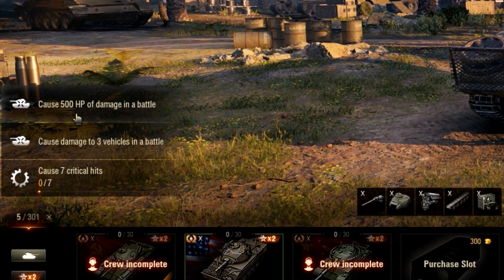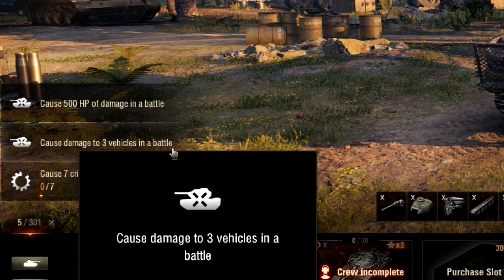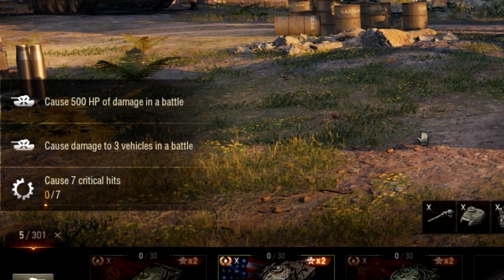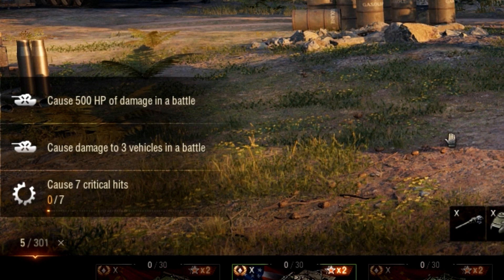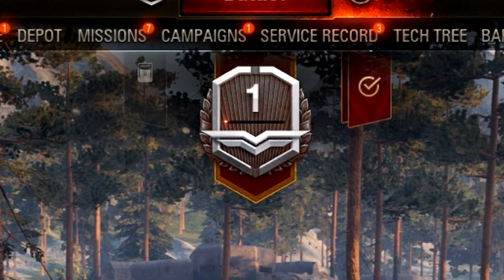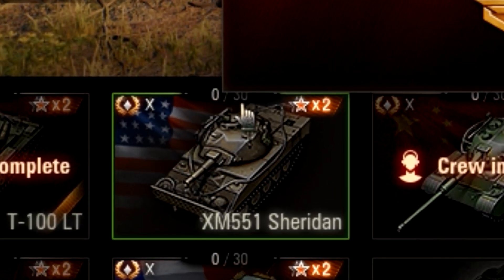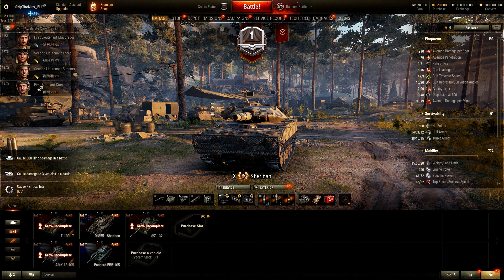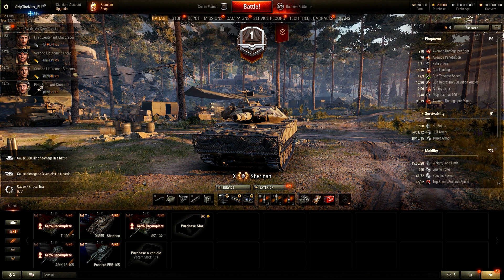What is this? Cause 500 HP of damage in a battle, cause damage to three vehicles in a battle, cause 7 critical hits. Sounds interesting. But what is this shiny icon over here, and why do you have 0 out of 30 progression points? So many questions and no answers. Battle pass here, battle pass there - that's what you think about battle pass, how it looks like. Can you show us some battle pass action from the update 1.8 test server?